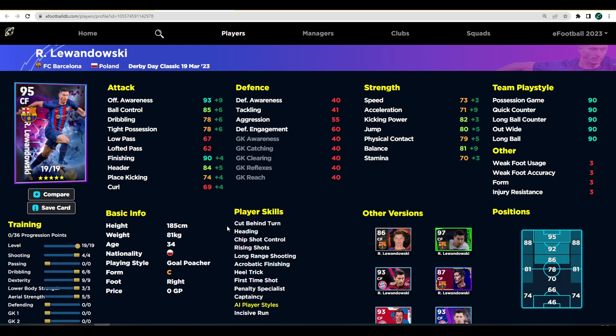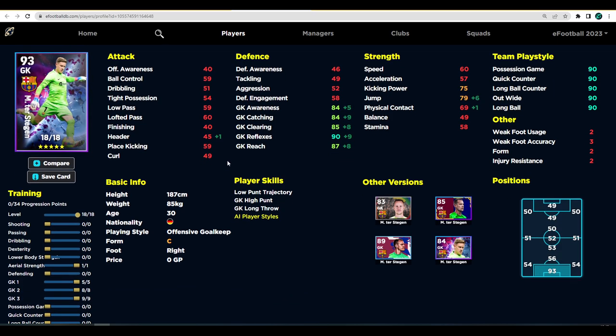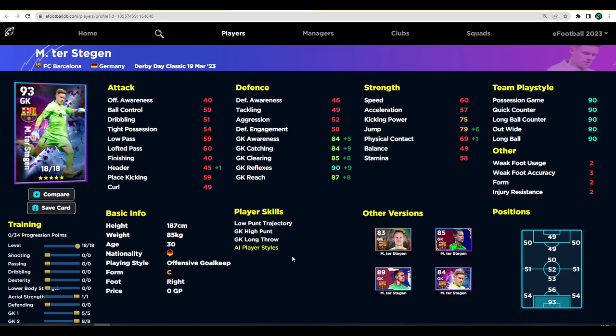I'd play him like Haaland - someone like that. So those are my tips on Lewandowski. We've also got the Ter Stegen card here. He's not a bad player. If I was maxing him out - he's got 18 levels to go - I'd put five into Goalkeeper 1, eight into Goalkeeper 2, nine into Goalkeeper 3, and one into aerial strength.